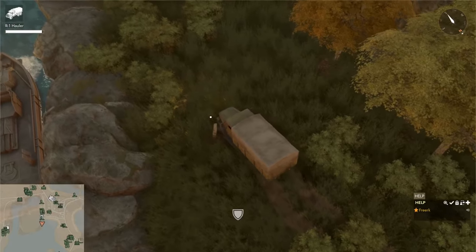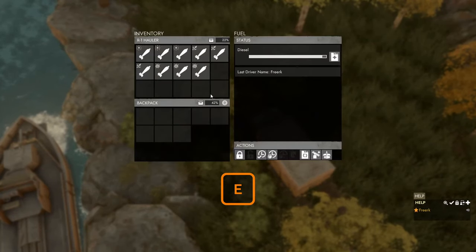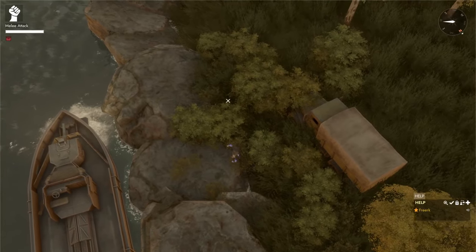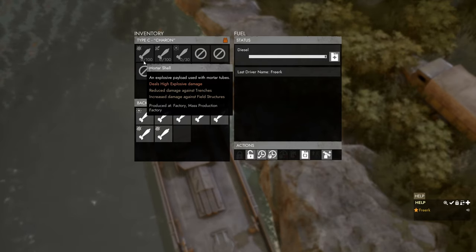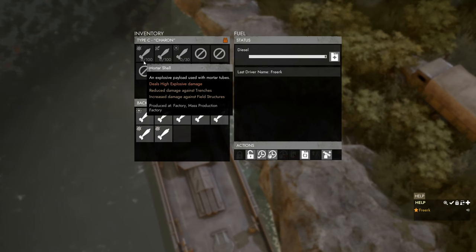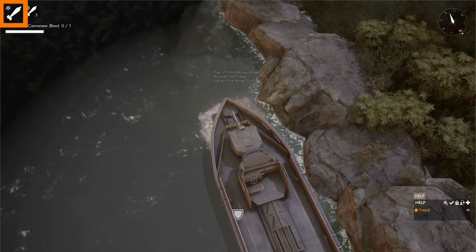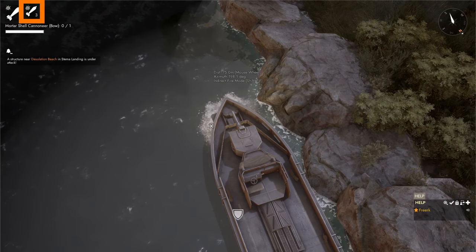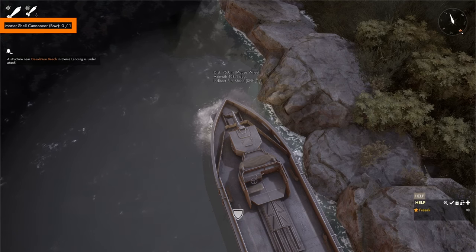We take three shells of each type. With the unpackaged shells in our truck, we come to the gunboat, press Q to hop out, press E to open the truck inventory, grab two shells of each type, come to the gunboat, and press E to open its inventory. The gunboat holds a maximum of 100 heavy explosive mortar shells, 100 shrapnel mortar shells, and 30 flare mortar shells.